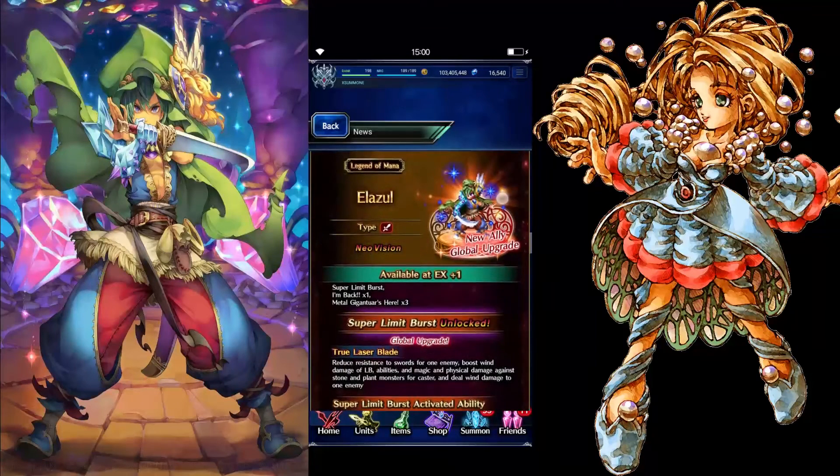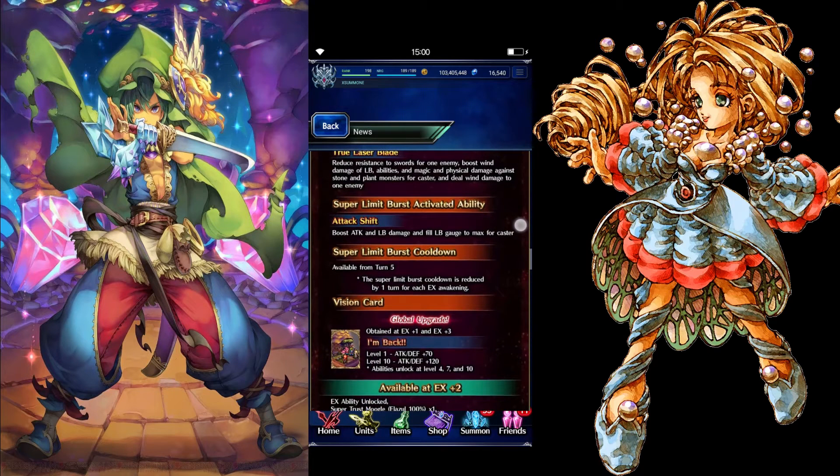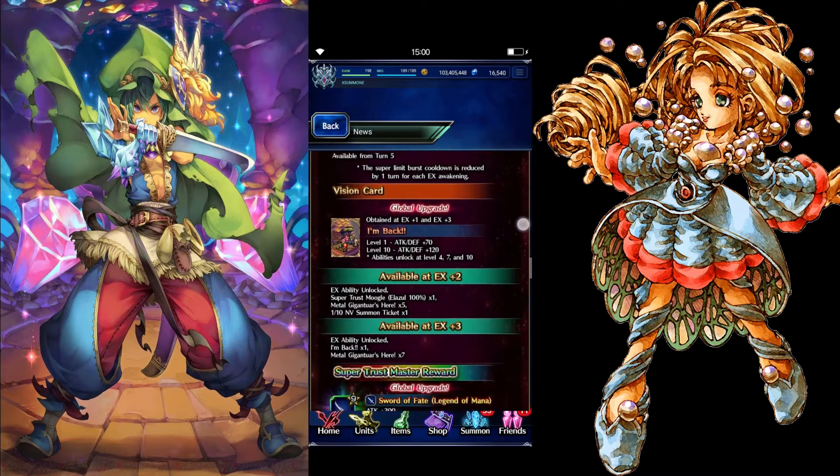Elazul has a super limit burst. His super limit burst reduces resist source for one enemy. He has a global upgrade as well — boost wind damage of LB abilities, magic and physical damage against stone and plant monsters for caster, and deal wind damage to one enemy. His super limit burst activated ability boosts attack and LB damage for caster, and the super limit burst cooldown is available from turn 5.